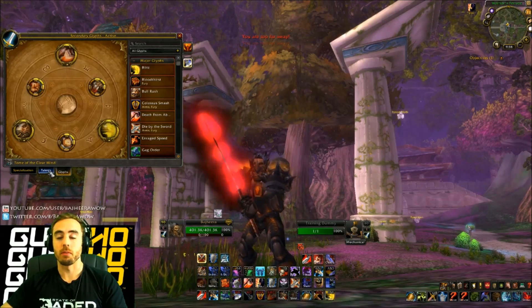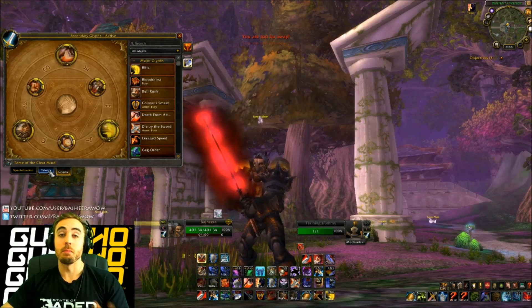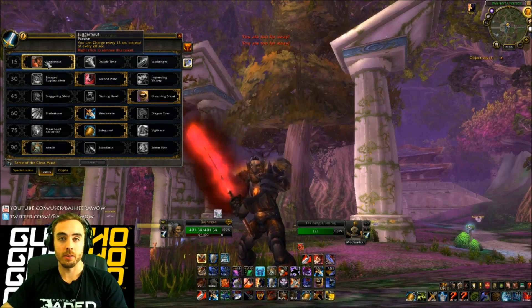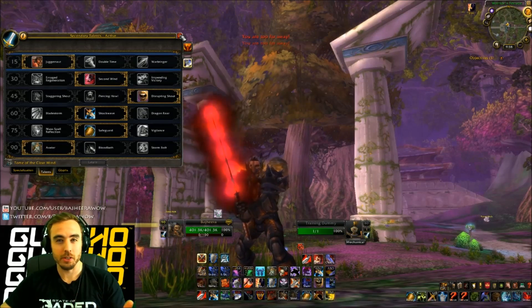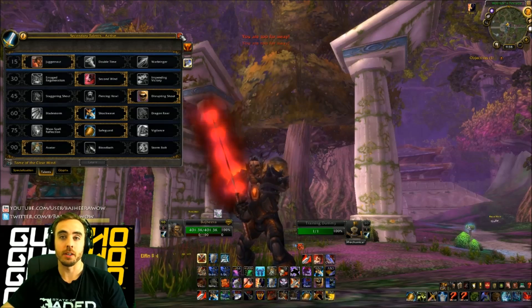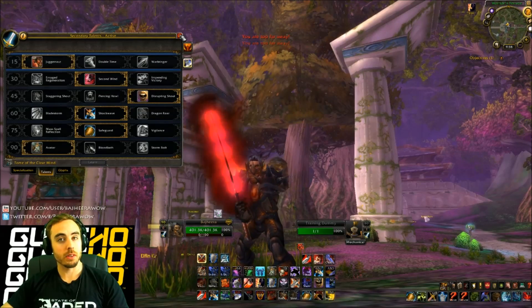One of the main reasons I like this setup so much is because, especially due to the defensive stance buff, I'm going to be spending a lot of time in defensive stance — even maybe in BGs, but definitely in 3v3. The Glyph of Bull Rush and the Juggernaut talent are going to keep me with enough rage to be effective. As long as I'm not spamming Heroic Strike too much, I feel like I've got plenty of rage to do whatever I need to do to be an effective warrior in 3v3.